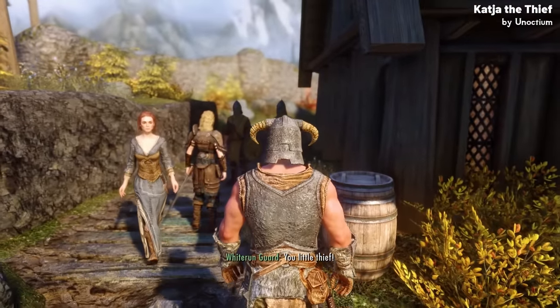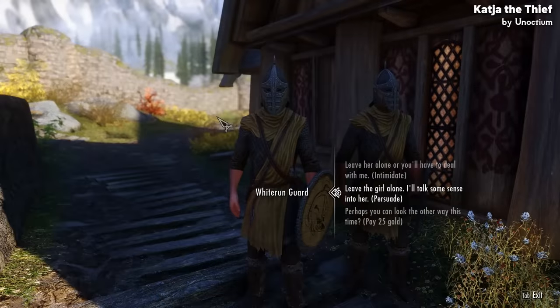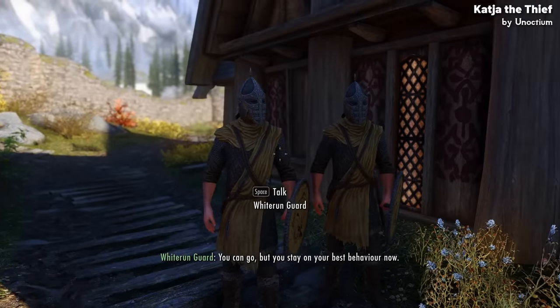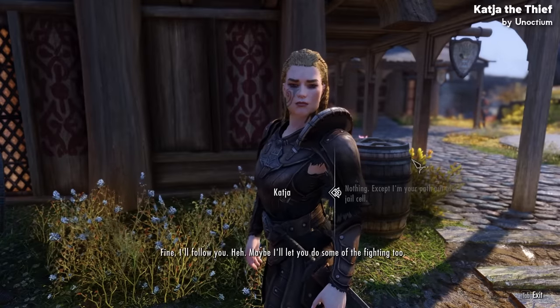In the central market you'll overhear Katya arguing with two guards. They want to take her in, she doesn't want to go, and your job is to simply tell the guards to leave her alone, which they will do for a small fee if you can't convince them. Once they're gone you merely have to ask Katya to follow you as your repayment, and she will.